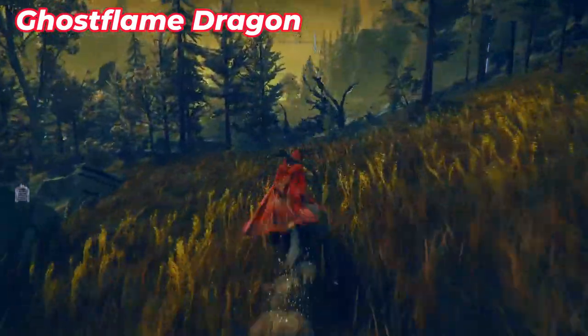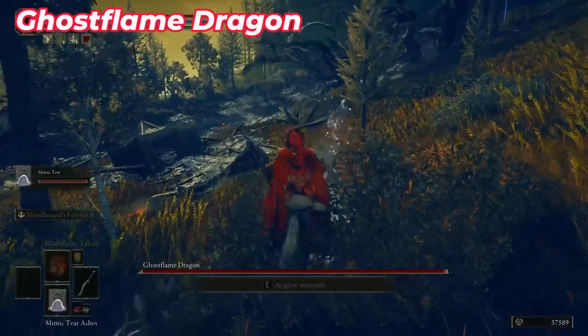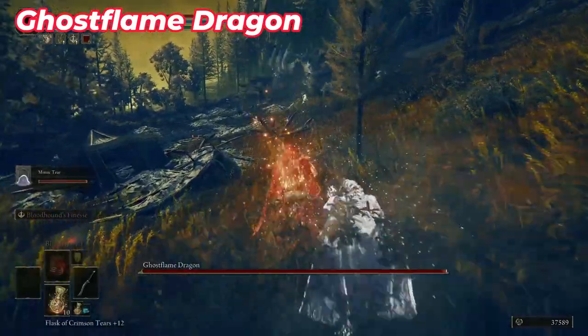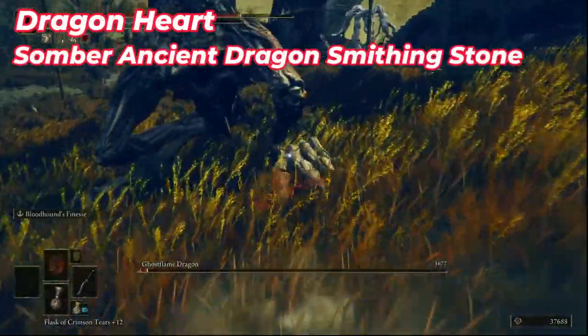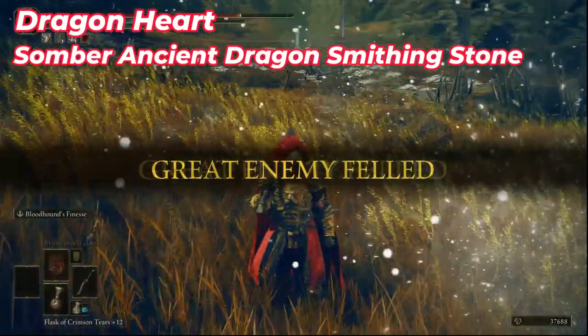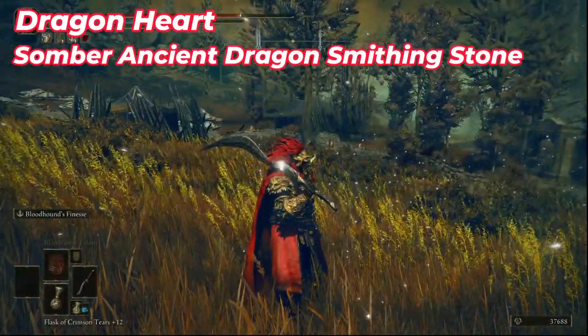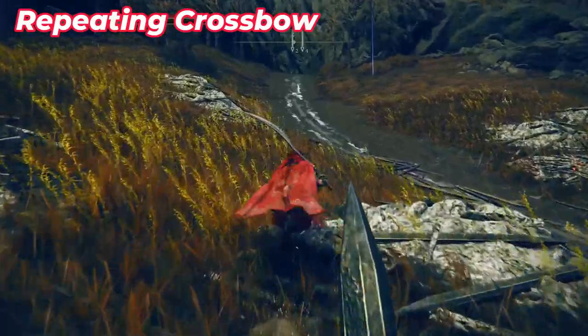Go to the northeast and here you will see the Ghost Flame Dragon, which will be fighting some small enemies. Summon your Mimic Tear and kill all the small enemies first before going for the dragon. When you kill it, it will give you two very special items which you can exchange for other items — dragon hearts.